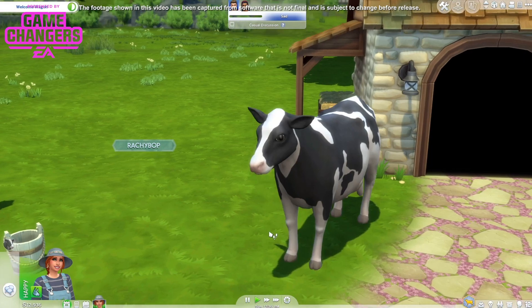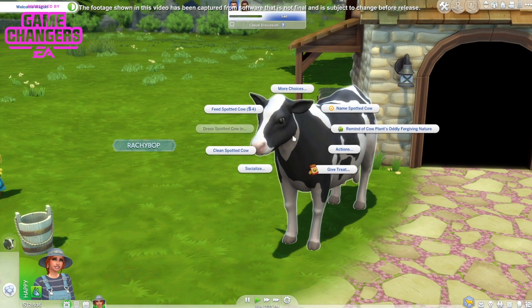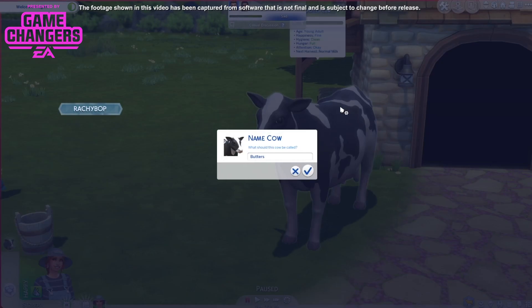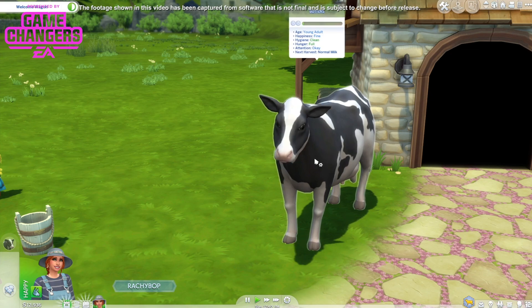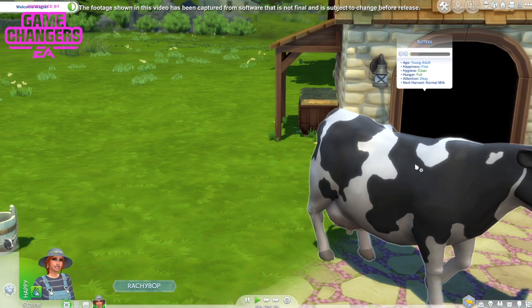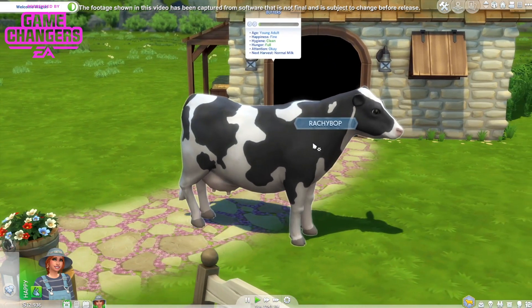I'm gonna show it. Can I name it? I should name it. Butters! Oh let's leave it as Butters. Butters is cute. Hi Butters! You can see how happy Butters is — young adult, fine, clean, full. And normal milk is the next harvest. That's our relation bar at the top.